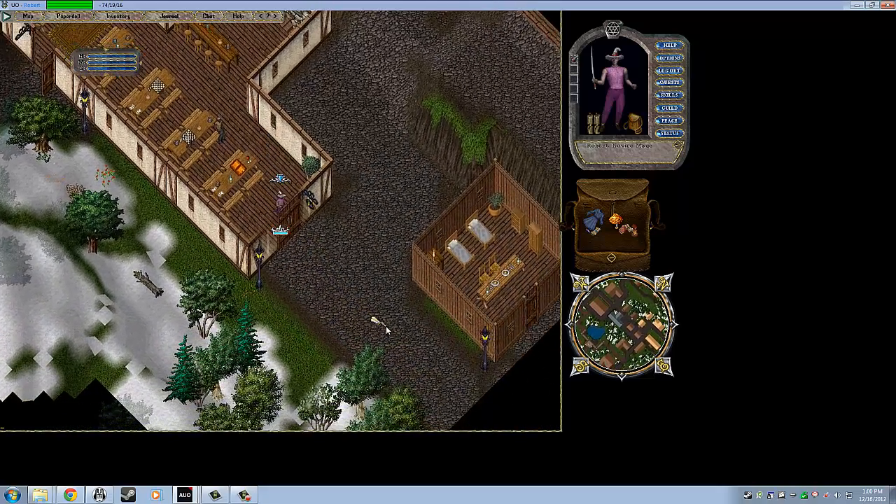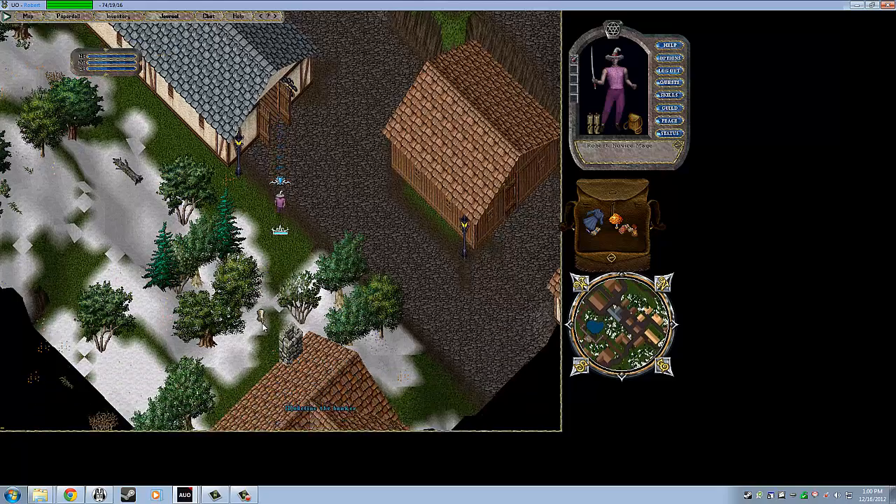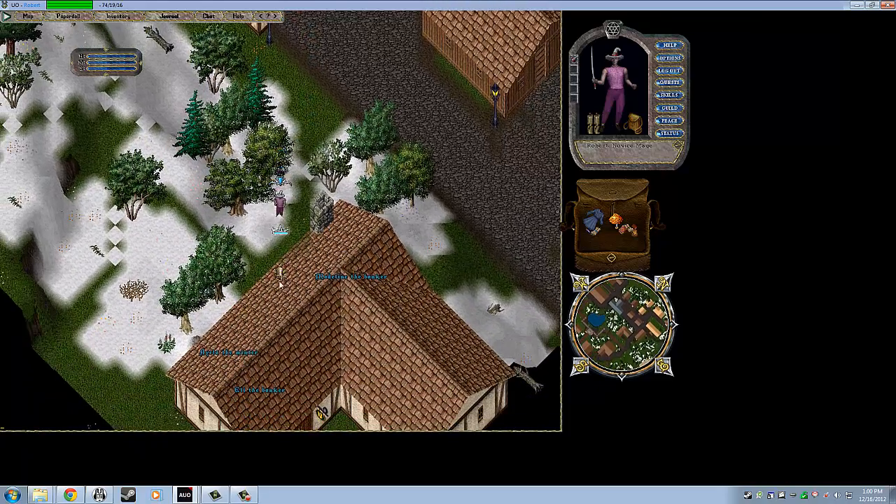Now we're going to run down to the southeast. If you look on your map, this building right here — this little L shape — is a bank. That's where we're going to go right now, and we're going to take a look at how we access our bank.